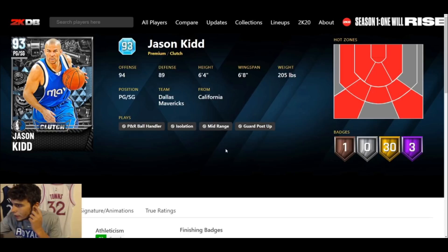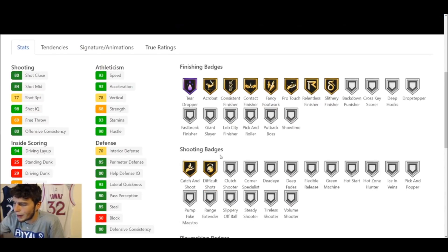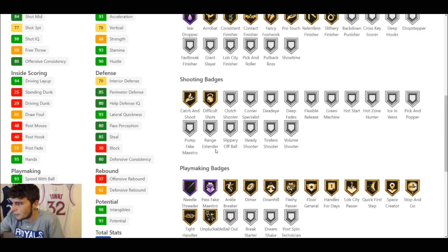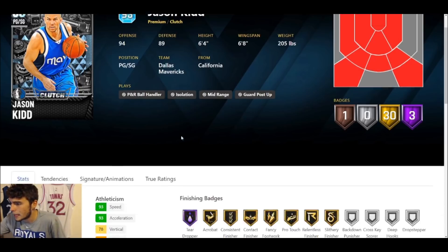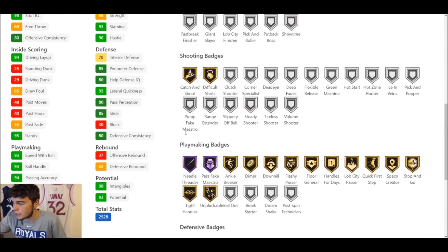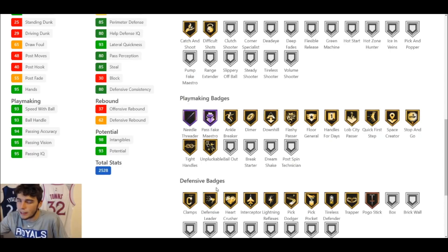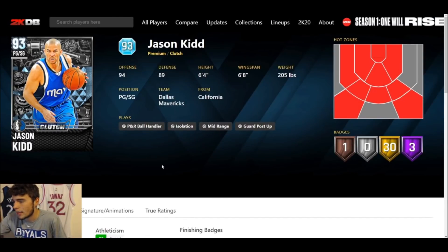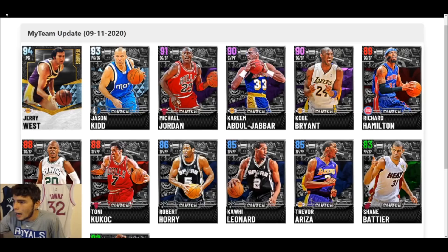The only other diamond besides the set reward is Jason Kidd — six-four, six-eight wingspan. Three Hall of Fame badges, 30 on gold, with one on bronze. 77 three-ball, can't dunk, 93 ball handle, 93 speed, 93 lateral quickness. Great defensive badges. If you thought Derrick Rose was good, Jason Kidd gives a similar feel for how fast he is. He can't dunk though, which is a big difference. On defense, Jason Kidd has a huge advantage over Rose. I'm taking Jason Kidd over Derrick Rose every single day — he might be one of the best point guards in the game.